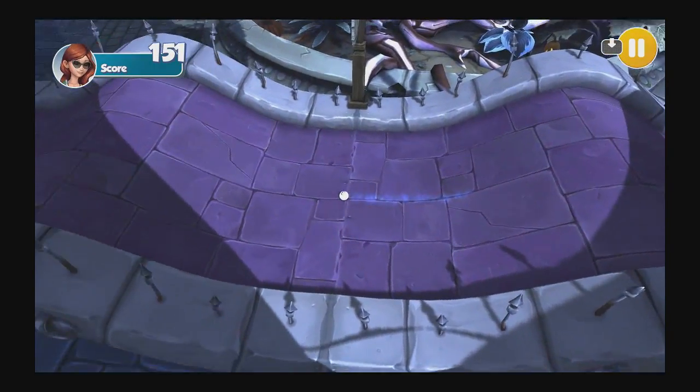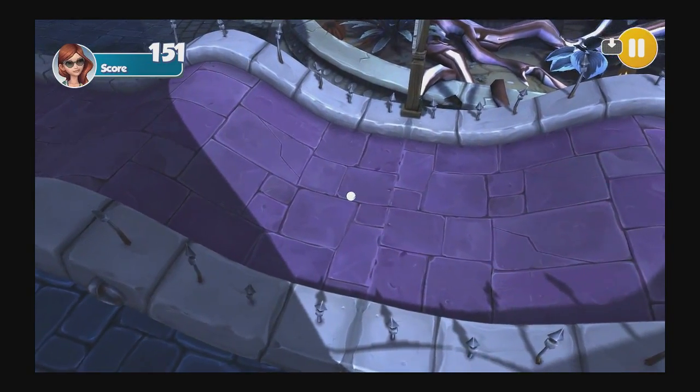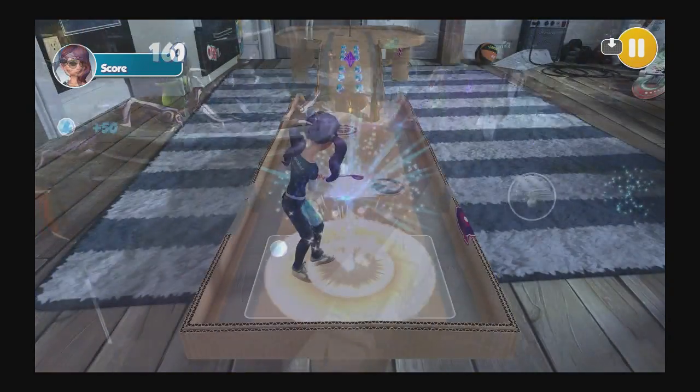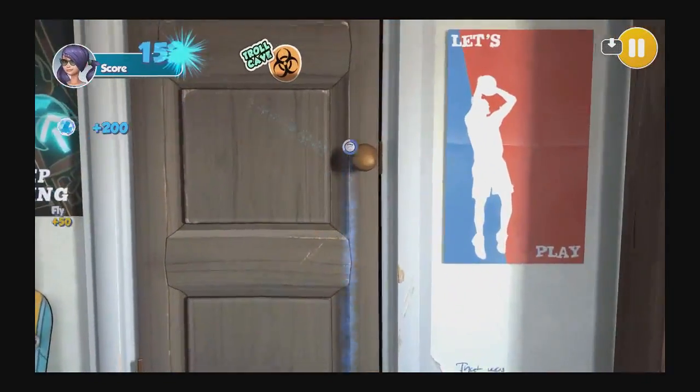The game currently features three different themes of courses to play on. You have ones inside of like a children's room, you have ones on a snowy Christmas themed area, and then a Halloween scary type one.